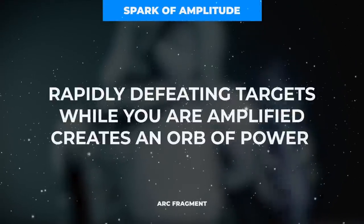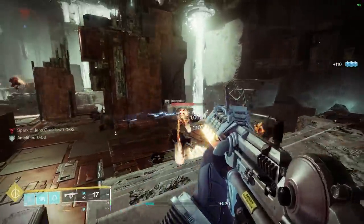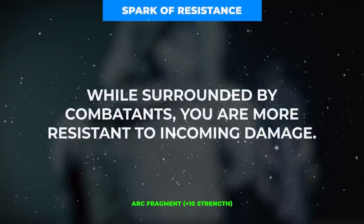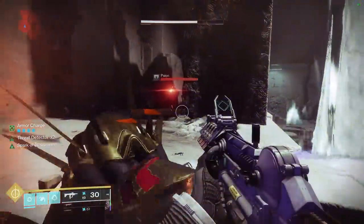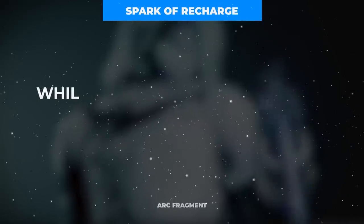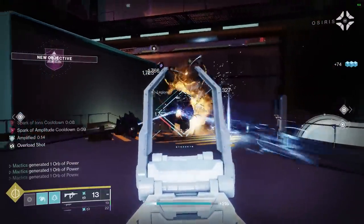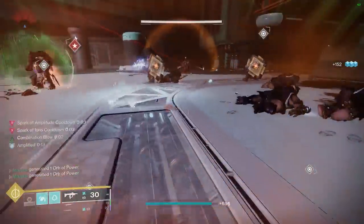Slot number three will be occupied by the Spark of Amplitude, which generates an orb of power when killing two or more enemies within a short period while you are amplified — which thanks to Flow State and our jolting melees and grenades is basically always. Our final fragment slot will be filled with the Spark of Resistance, which grants a 25% damage resistance buff when within 15 meters of at least three enemies, a staple for any end game Destiny player. I would note that the Spark of Recharge, which grants 400% additional base grenade and melee ability regeneration, can complement this build quite nicely as well, and feel free to swap it in over Spark of Amplitude or Resistance. However, I would encourage you to hang onto Spark of Shock and Spark of Ions under all circumstances.